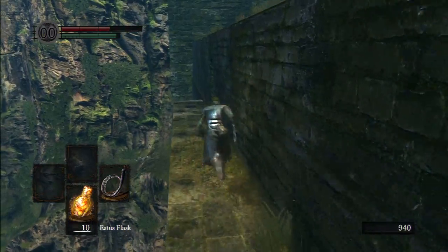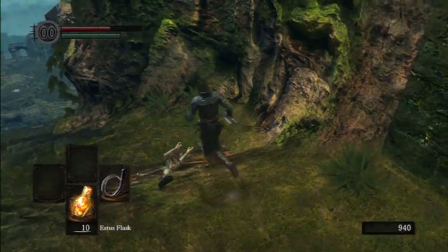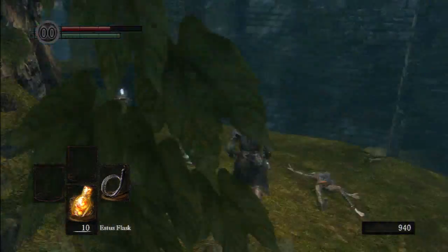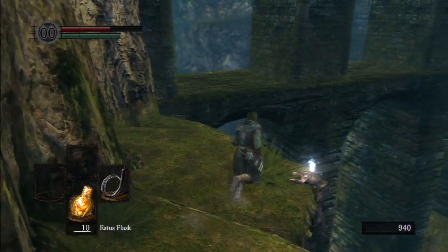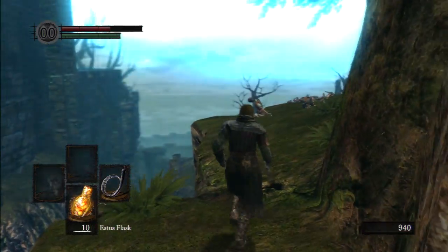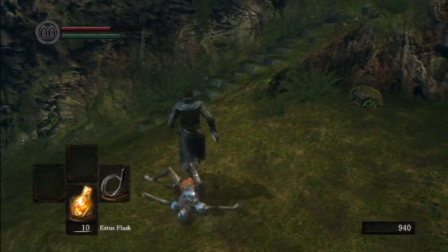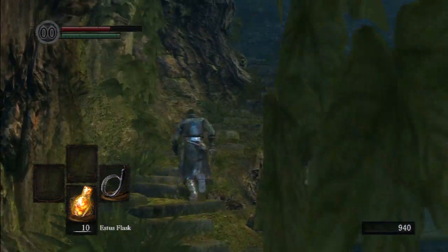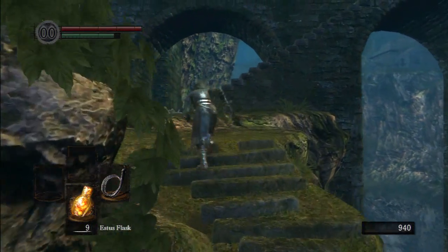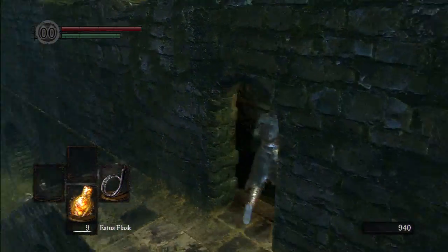Those souls are gonna come in handy. Let's go to the bottom of the hill here and get what the fire bomber douche was keeping us from getting. Another soul. It's one thing in Dark Souls 2 that I wish they kept in - the hilarious ragdoll physics from Demon's Souls and Dark Souls 1. I had such a fun time with that.